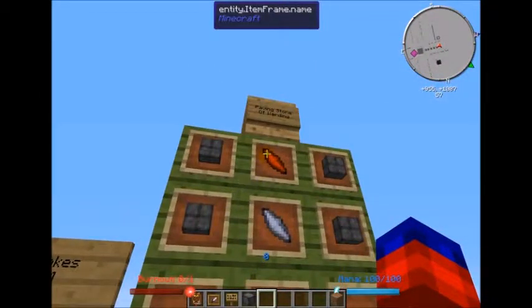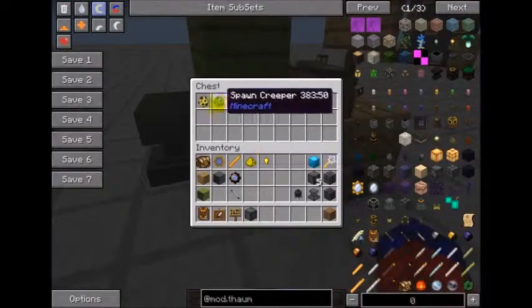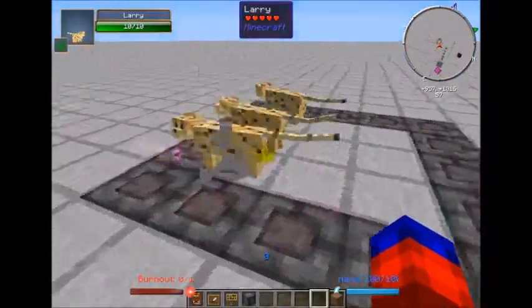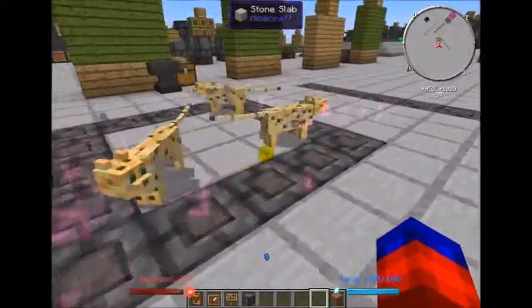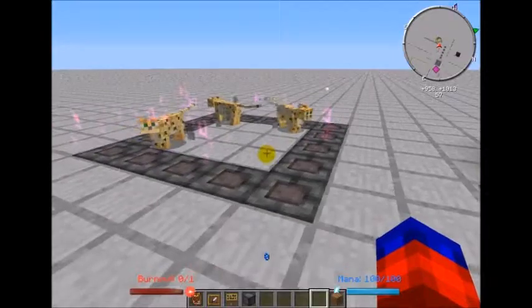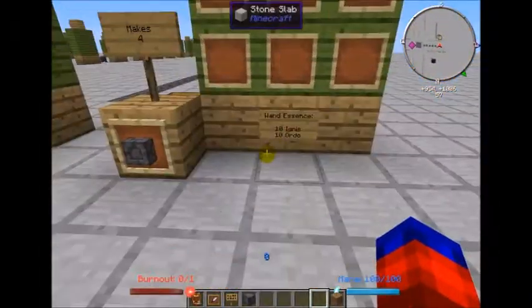The other thing we've got is the Paving Stone of Warding. Using Ignis and Order Shards and 10 of each essence in your wand, you can make 4 of these and create a pen that any vanilla mobs can't get out of. It's basically a magic wall that prevents them from leaving. You can keep mobs out of your base, inside a mob trap, or build animal pins. You can walk through it just fine — it doesn't affect you at all.